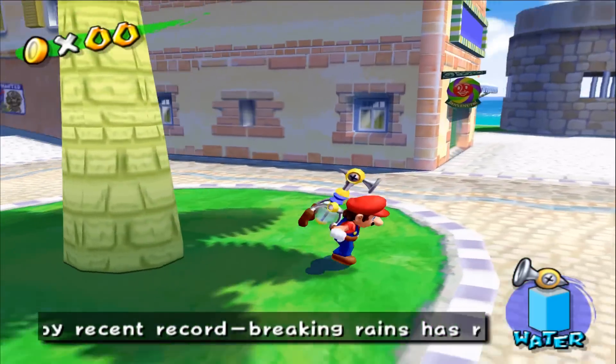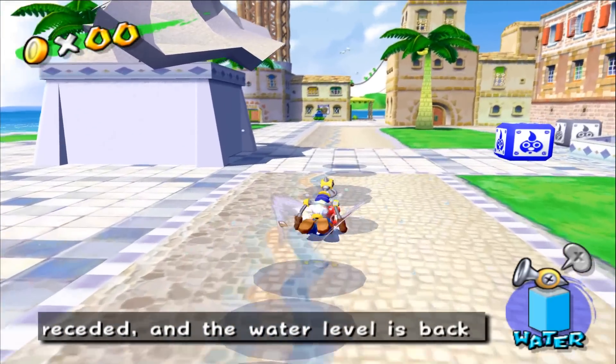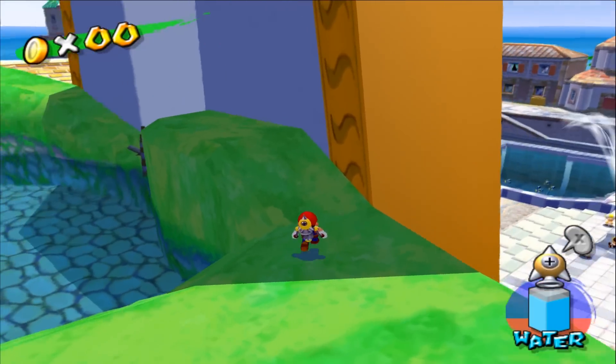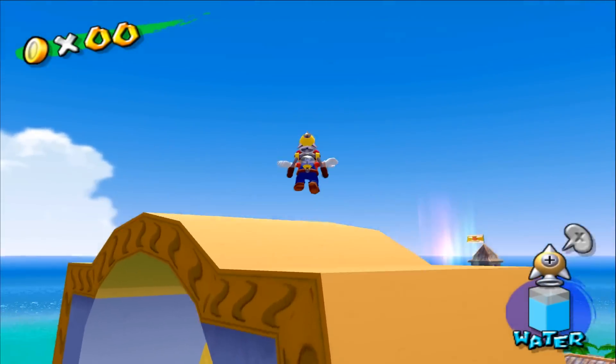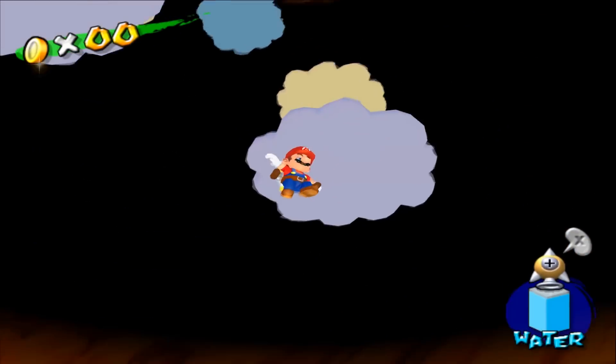Other Mario hubs pull this off too, by placing the entrances to harder worlds behind trickier platforming challenges. Delfino Plaza's harder-to-reach areas like Pianta Village are hidden behind obstacles that are relatively easy to conquer, like a big rocket jump, but serve to introduce platforming concepts you'll need later — such as in the approach to the final boss fight.